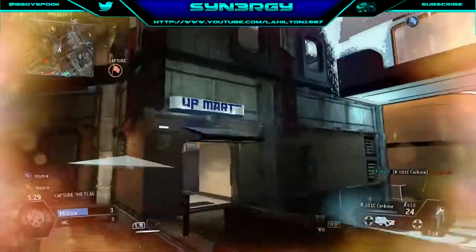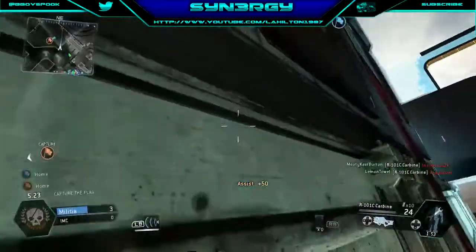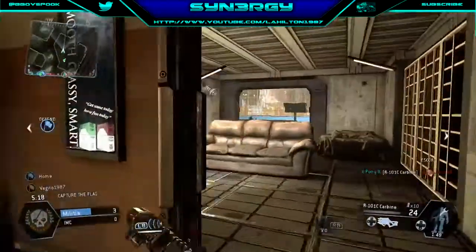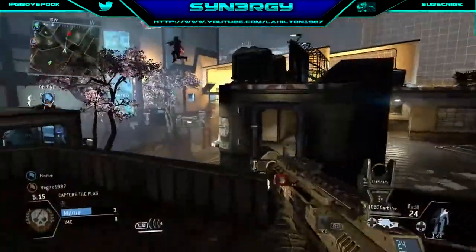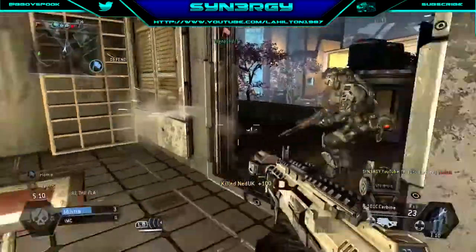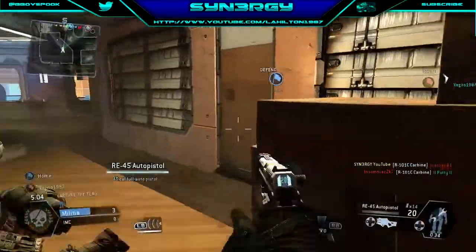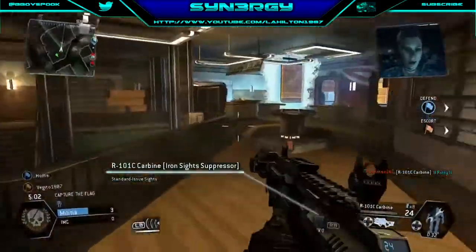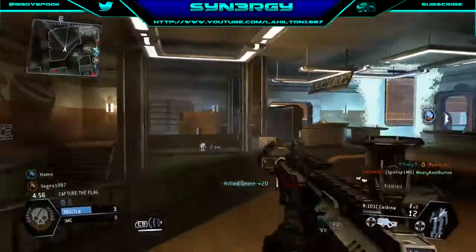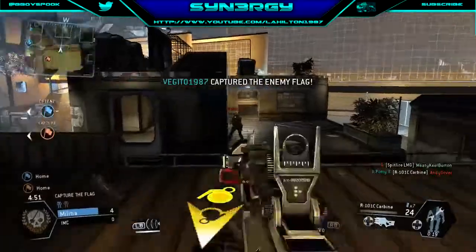We're getting hitmarked and we end up picking up an assist on that guy. Let's see if we can do what Meaty couldn't do — there you go, that's how you do it Meaty. Human player and we'll take him out. Hey it's Ned — I hope it's not Flanders. And then we get a nice little bubble kill there. Me and Meaty are currently waiting in the base. Screw you Meaty, this is my flag! So we captured the enemy flag and we're going to take out that human.